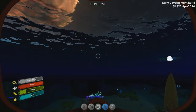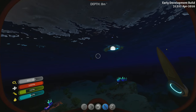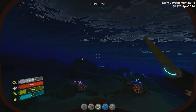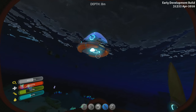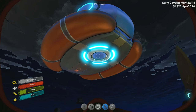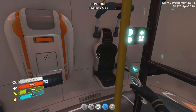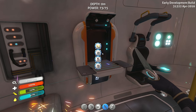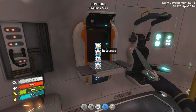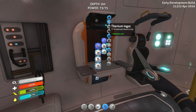All right everybody, where do you think I should build? I think it's somewhere flat and boring. I'm guessing somewhere pretty close to my escape pod is probably not a bad idea — it'd be nice to have a nice little emergency shelter nearby at least. Let's bust out and make some titanium here.